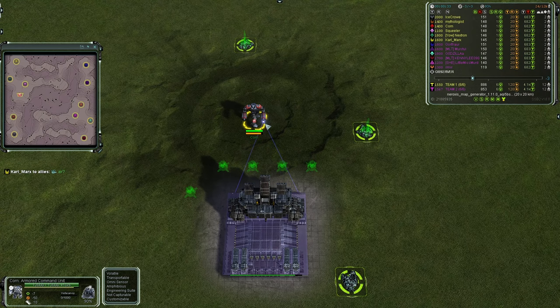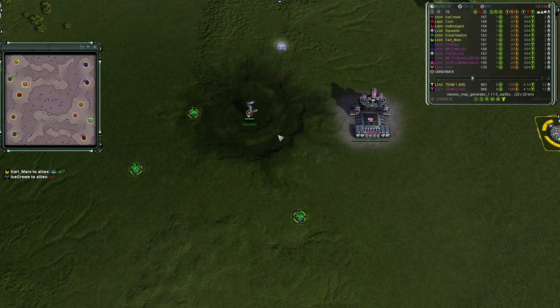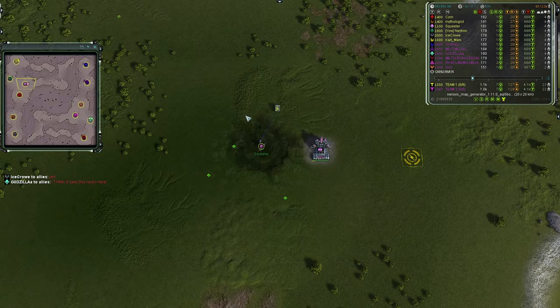Slightly to his northeast we have the UEF commander Squealer going first land, he is an 1100. In lightish red, pink is west — the best color and faction combination — we have Neutron going first land as UEF, an 1800, in forest green.